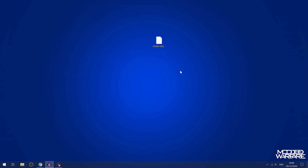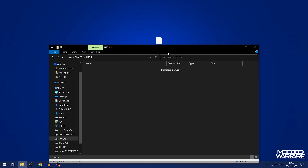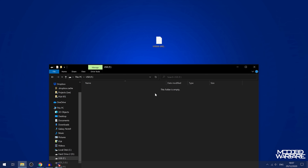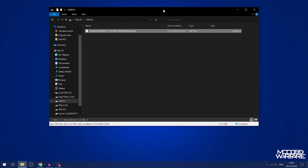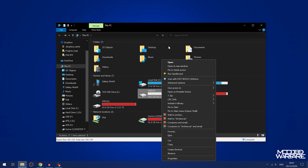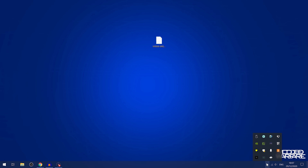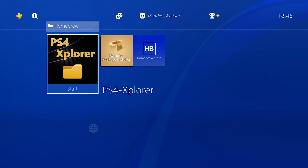So yeah, it's not really been the most convenient solution. But now we have a convenient way to get retail game updates downloaded directly to the PS4. To get this set up, you're going to download the homebrew app, which is a package file, and copy it over to your USB drive. Put it in the root of the USB drive, not inside any folders, and make sure the USB drive is formatted in exFAT or FAT32 format so it's detected by the PS4.